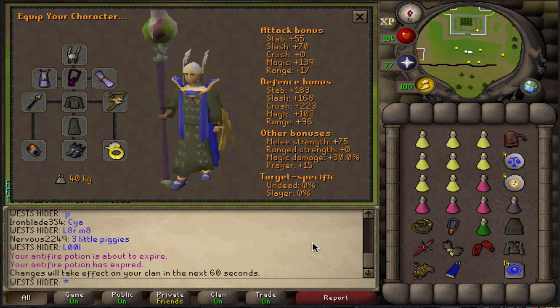We're gonna be trying these out in world 18 BH - start off with regular spells, switch to ancients, and see if we can get some kills. All right boys, enjoy the clips.